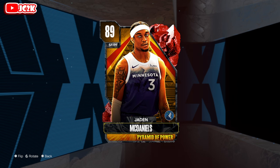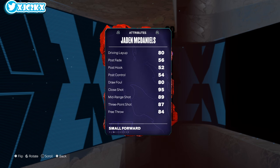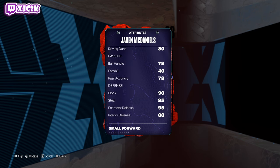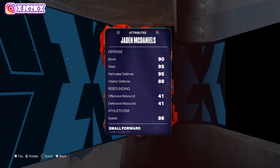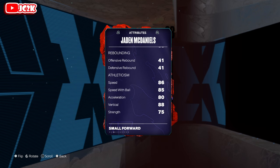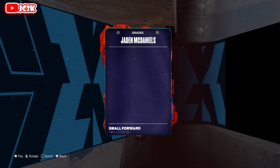Without further ado — Jaden McDaniels is six foot nine at small forward: 82 offense, 99 defense, 80 driving layup, 95 close shot, 89 midrange, 87 three ball, 80 driving dunk, 84 free throw, ball handling — you need a ball handle shoe plus coach D'Antoni to have a chance at timing bursting, otherwise it's not happening. But 90 block, 95 steal, perimeter 88, interior — not a good rebounder.